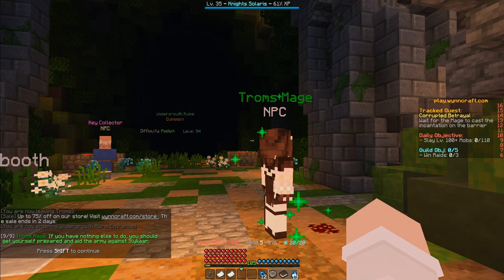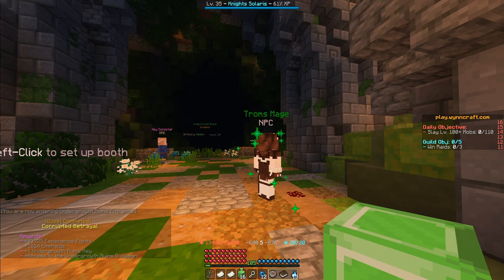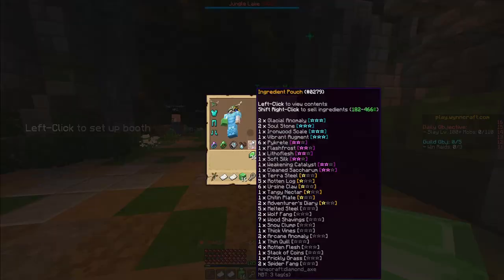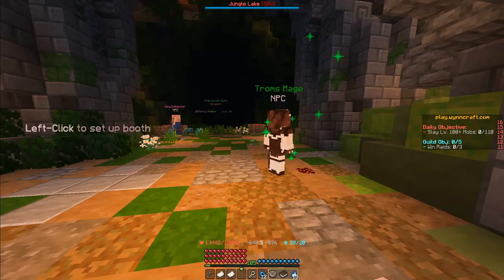If you have nothing else to do, you should get yourself prepared and aid the army against Lycar. Quest completed — Corrupted Betrayal: 87,725 experience points, 1,024 emeralds, one Undergrowth Ruins key, and access to the Undergrowth Ruins dungeon, which is right over here. Anyways, that was it for this quest guide. Thank you guys for watching, I'll see you in the next one. Goodbye.